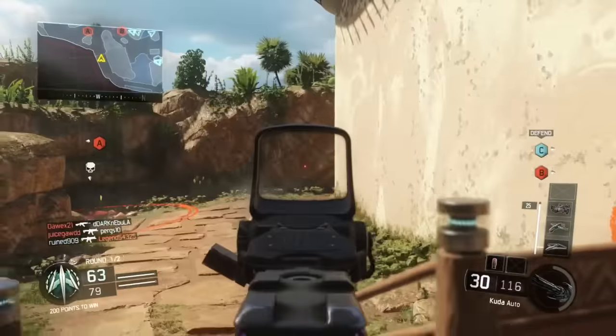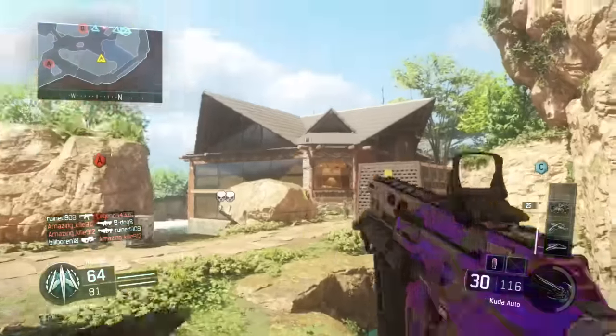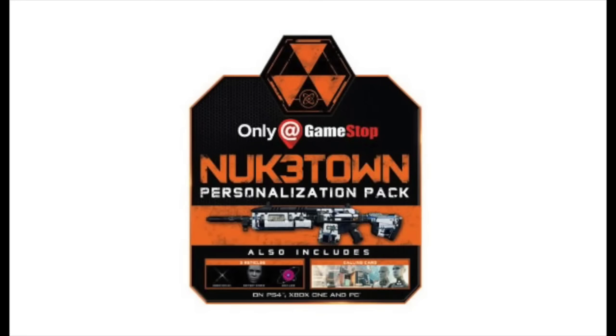The Nuketown calling card is free, the Nuketown gun camo is free — this is all free stuff. The way you get it: GameStop released this and it's only available at GameStop. You can walk in or if you've already pre-ordered the game, you'll still get this, even if you pre-ordered before Nuketown was revealed.